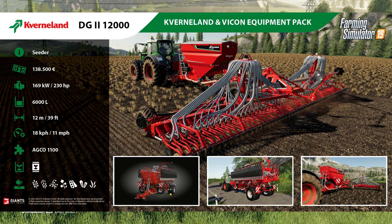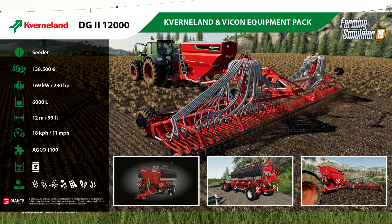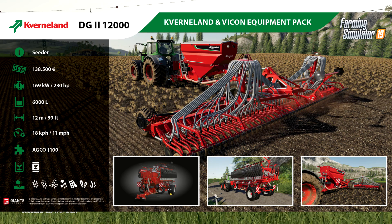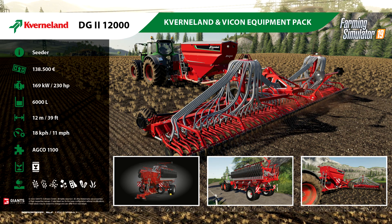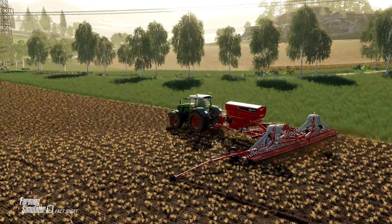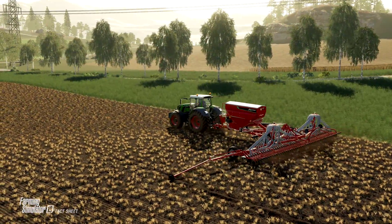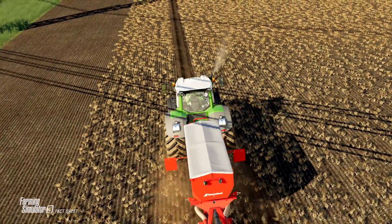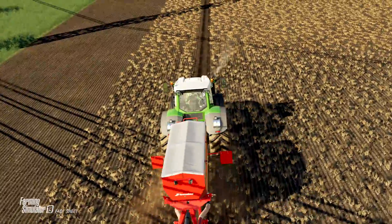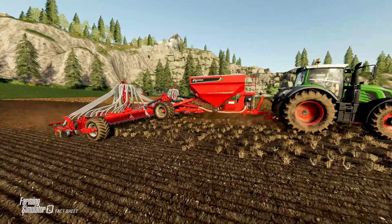Very similar to a lot of the other seeders in the game. You can use a weight along with it if you desire, and it'll seed wheat, barley, oats, canola, soybeans, oilseed radish, and grass. You can see in the fact sheet footage that it will seed directly without the need to cultivate first — seeding directly into the stubble, so no need to plow or cultivate with this one.